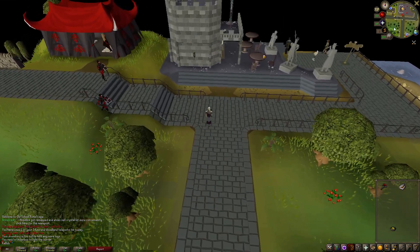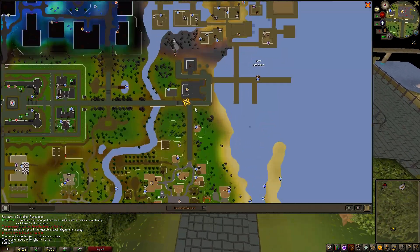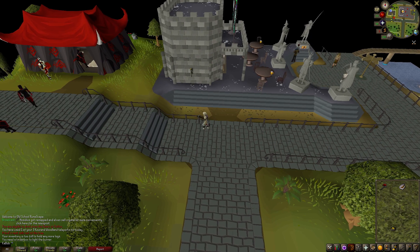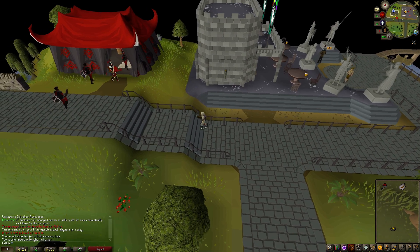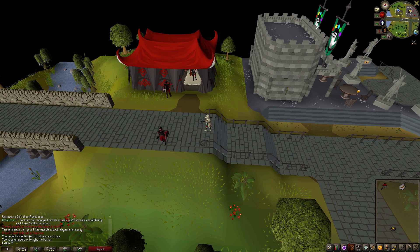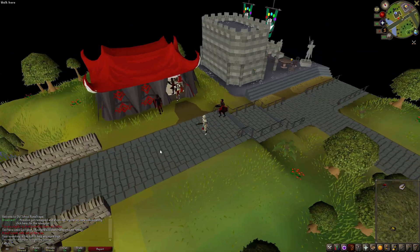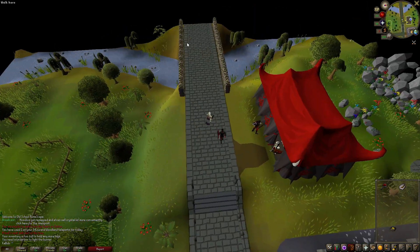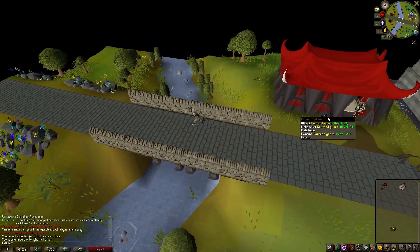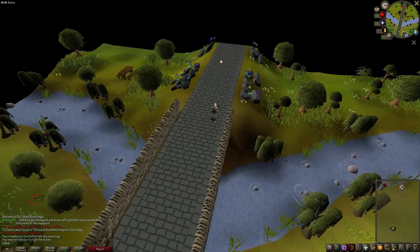Okay, this is different. Was this always like this? I could look at the news article - they have a before and after picture. The answer is no, it was definitely not there before. It does kind of make sense that they would have something like this right at the port. You gotta welcome people with your military force as they arrive on the continent.